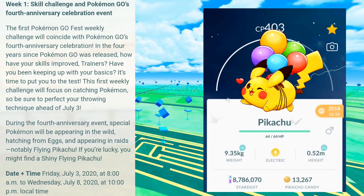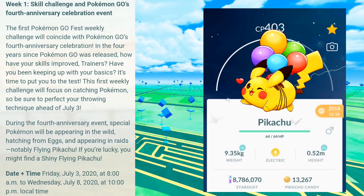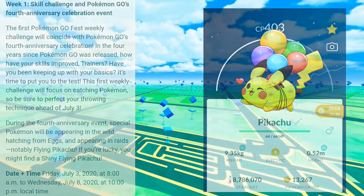This is the only thing hinting at what Flying Pikachu is going to be — with balloons on it. This is going to be going down July 3rd until July 8th, and you can also possibly find yourself a shiny one. I like this a lot better than a hat. It's technically another costume Pikachu to fill up our inventory, but I'll take this over some wacky hat, especially if I can get it shiny.